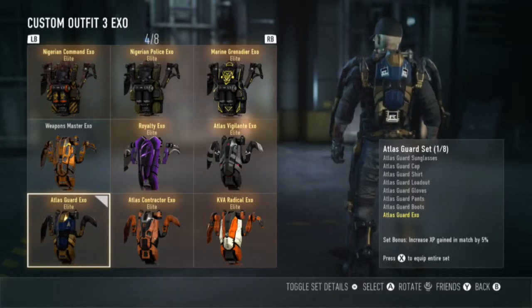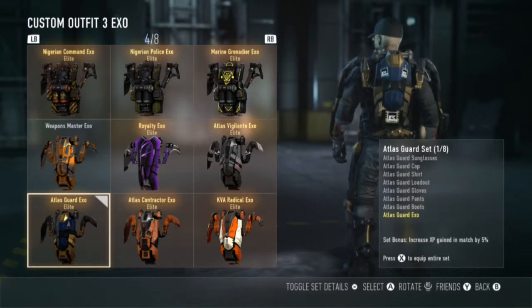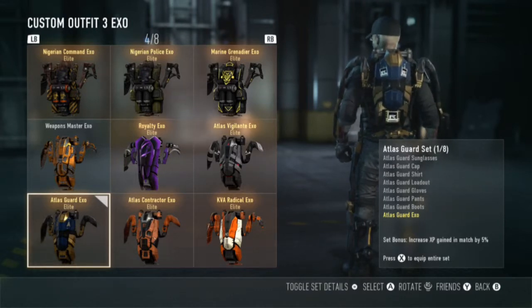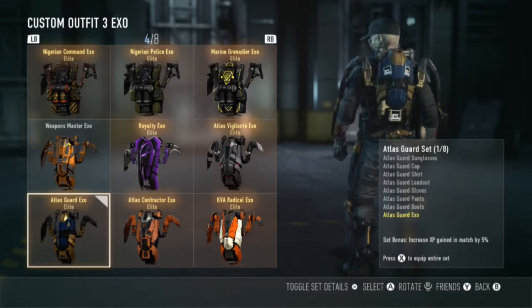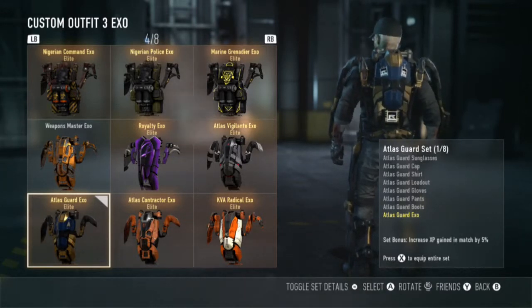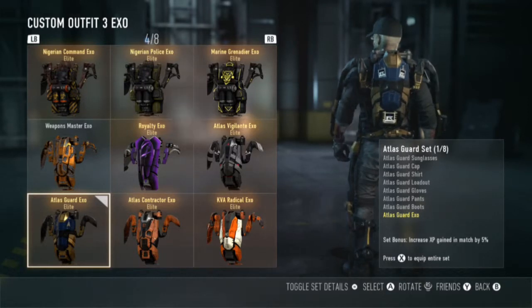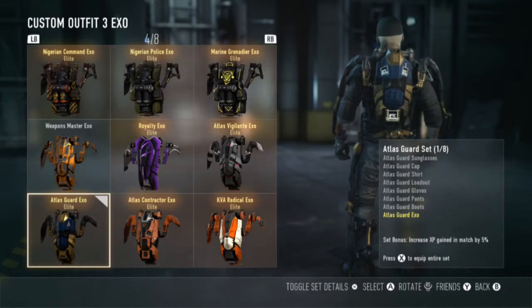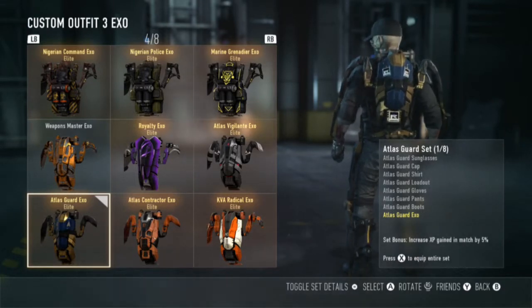The sunglasses are probably just aviators — probably going to be gold with blue lenses. That's a pretty popular style of aviators in real life. The cap will probably be blue comparing it to the pattern at the top, with gold lining on the outside and a gold rim. The shirt — since it's the same style as the Sentinel CI — I'm going to guess where it's yellow on the Sentinel CI it'll be gold, and the rest of the shirt will be dark blue. I feel like they're going for a blue, black, angled theme on this, though I'm not exactly sure where they'll put the black.